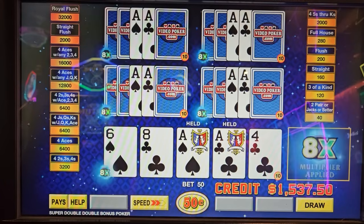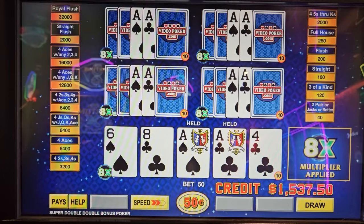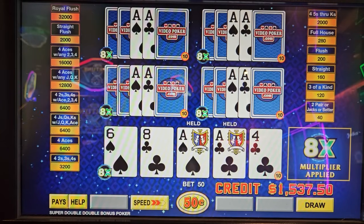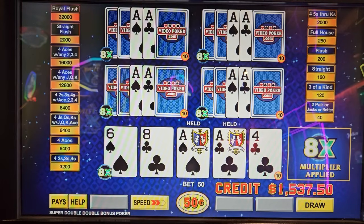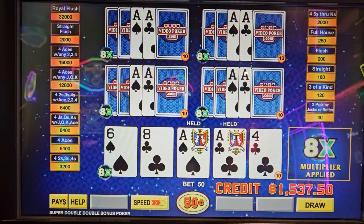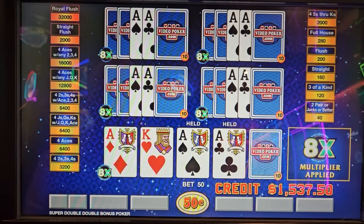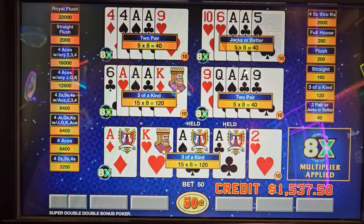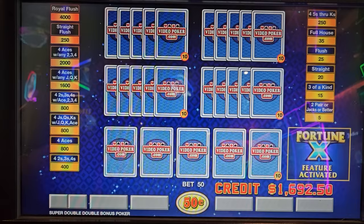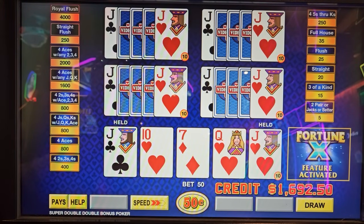This one we're going to take though. Four aces would be 6,400, so $3,200 if we get two more, and $8,000 if we get one with a two, three, or four kicker, or $6,400 if we get it with a jack, queen, or king kicker. One away from 6,400! And as I said, if you take the multiplier early the bonus then ends.